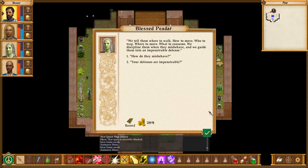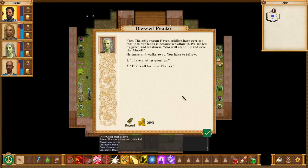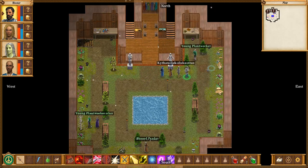Trees are slow but willful — magic is fast and full of chaos. Together we sometimes have troubles in our woods, monsters and such. When this happens, we blessed solve the problem in our own time and the right way, not fast and crude like the common folk demand. Your defenses are impenetrable? Yes — the only reason Haven soldiers have ever set foot in our lands is because we allow it. We are led by greed and weakness. Who will stand up and save the Ariel? He turns and walks away. Screw that guy — I think I've learned all I ever wanted and more.